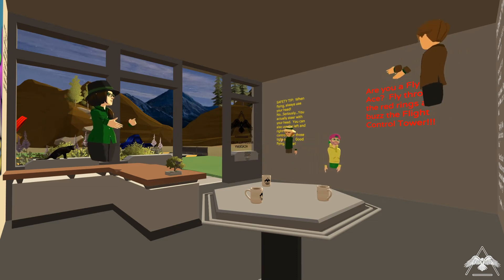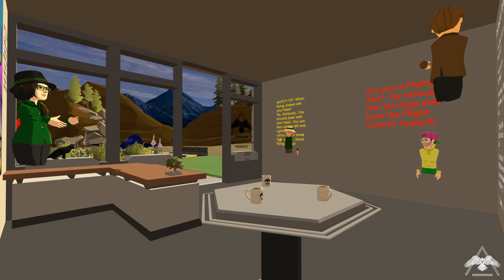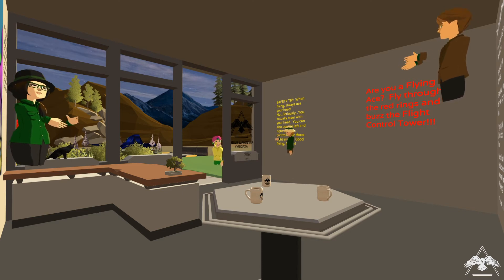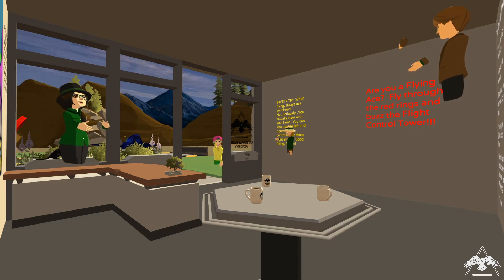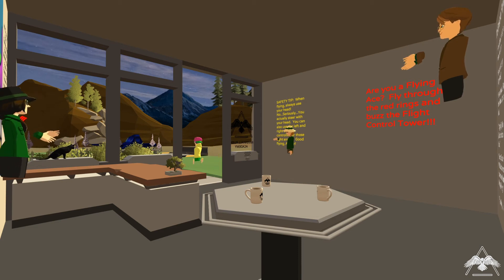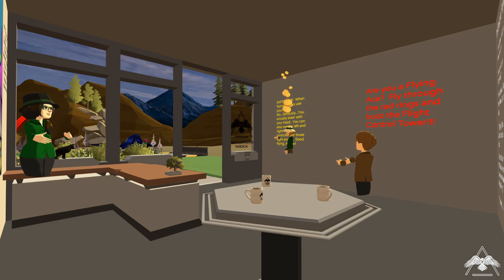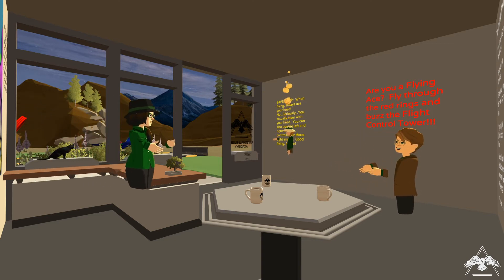Now all you need to do is go outside through those red rings and you'll eventually reach a tower where you'll discover a type of teleportation that feels like a form of fast flight. There we go — got the applause from Hummingbird.